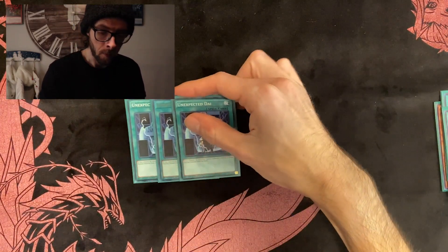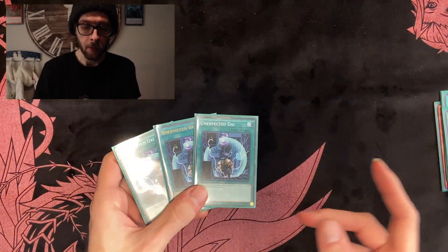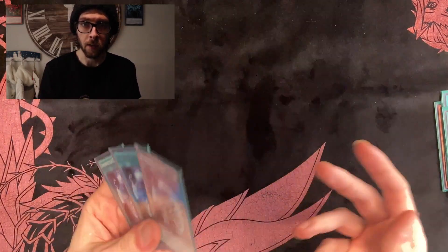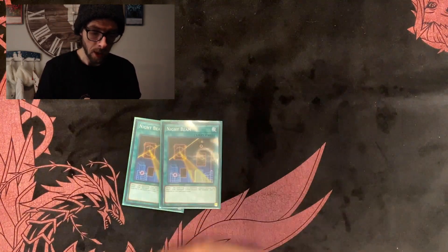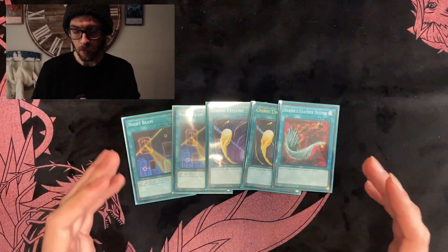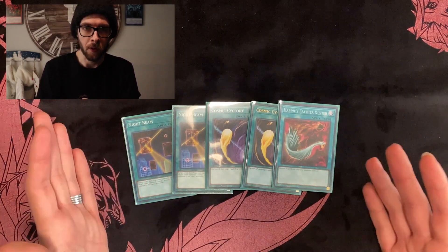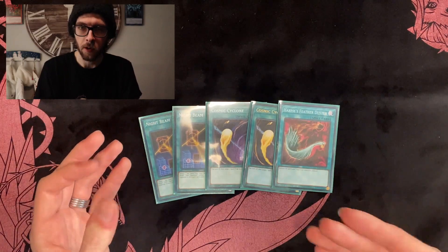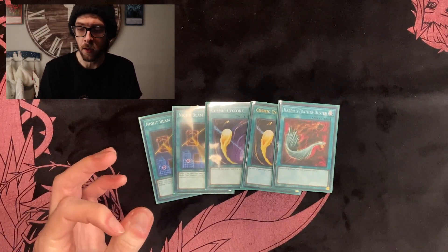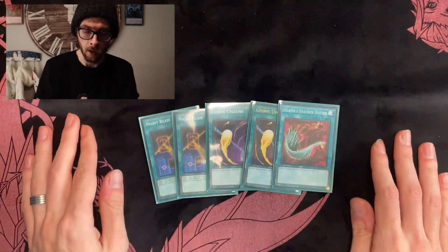Since we are running normal monsters, three Unexpected Dai. This plus a Rescue Rabbit or any other extender in this deck is essentially full board. Since this is more of the monster OTK-style strategy, I'm running back row hate: two Night Beam, two Cosmic Cyclone, and one Feather Duster — just all the back row hate you can get without taking away from your own strategy. I don't run Twin Twisters mainly because I don't really benefit from discarding, though you could argue discarding the fusion spell and then banishing a Gem Knight to add it back. But if you don't have any Gem Knights in the graveyard you basically can't recover it, which is why I run these — they're essentially no cost.